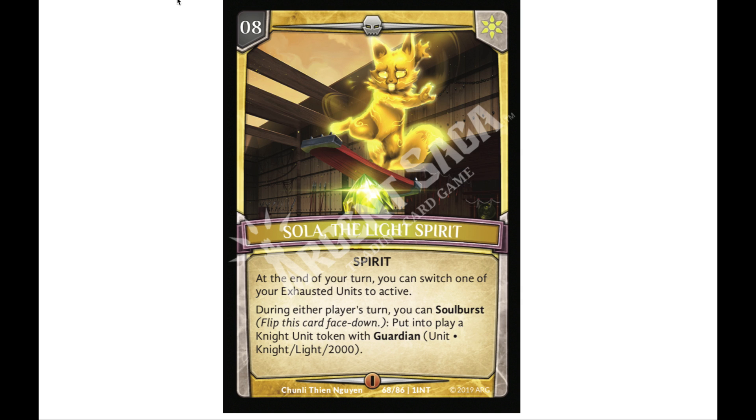Our spirit is Sola the Light Spirit, with an affinity of eight — relevant if you want to do multi-color, multi-element decks, but not important right now in just the intro era. As a spirit, at the end of your turn you can switch one of your exhausted units to active.